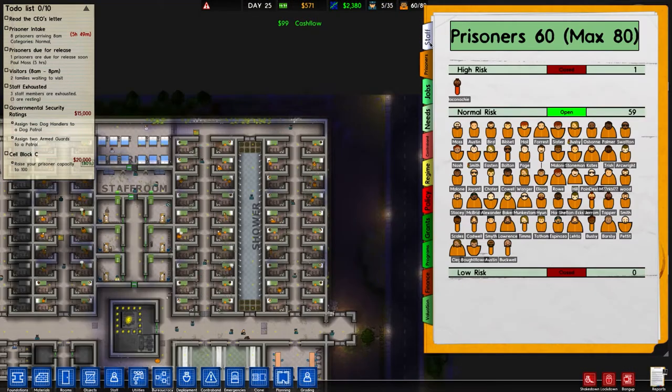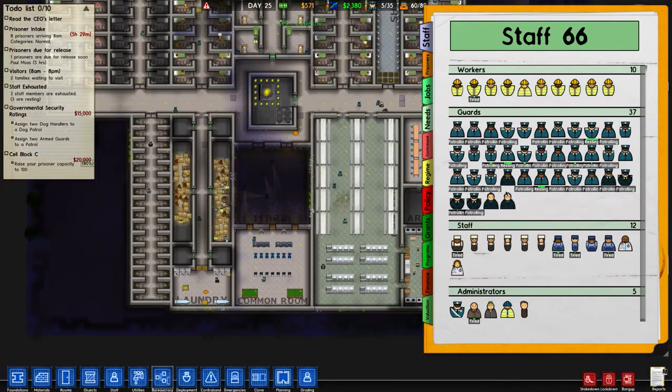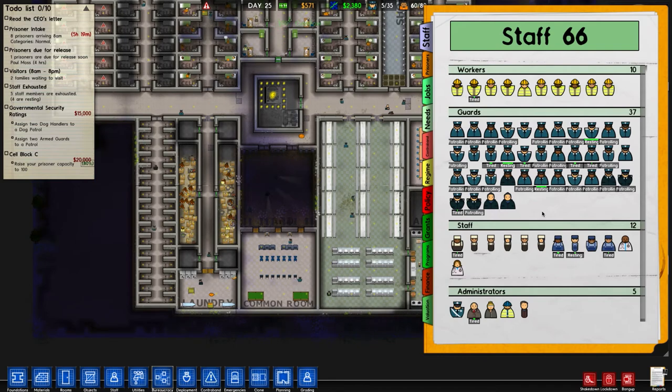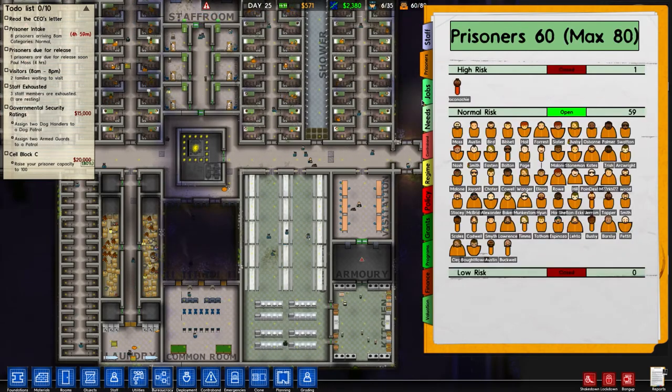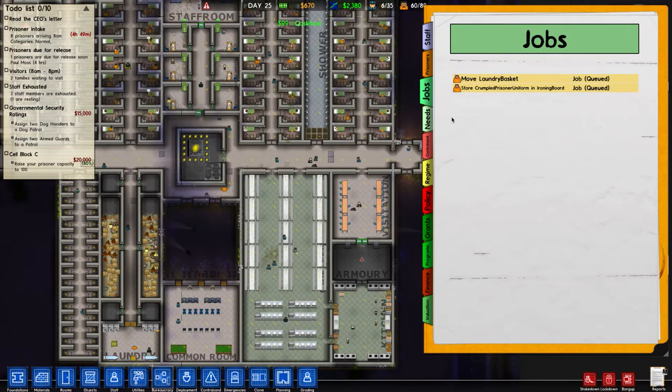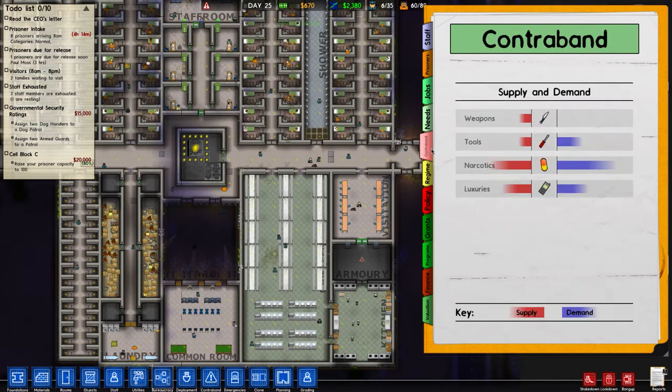Just waiting for the time to keep going, getting more money. We've got staff here - 10 workers, got a lot of guards, actually a huge amount of guards. Prisoners' jobs - we've only got laundry. Drugs and contraband is quite hard; we probably should do a sweep. What time is it in the game?